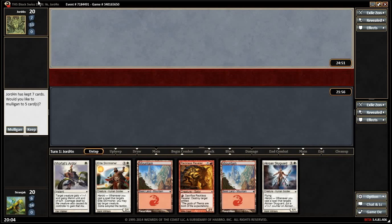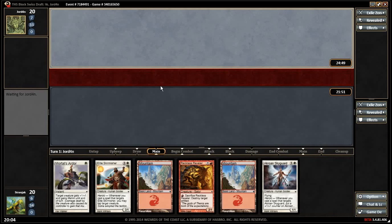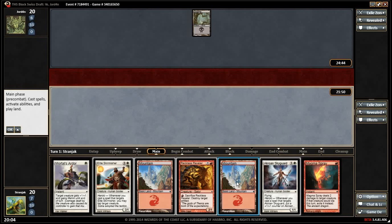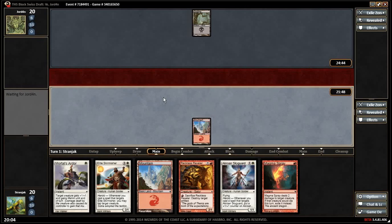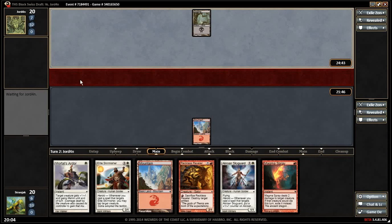It's got a two-drop we can play, fine. It's actually fine if we draw lands. It's a good hand if we draw lands, but if we don't it's kind of miserable. Actually it's great — we get to go turn two Skyguard, turn three Reveler, leave up order. That's really good.